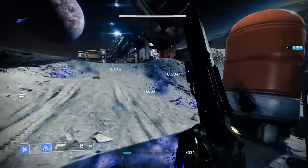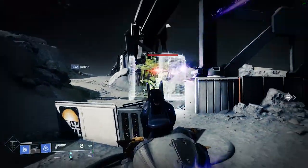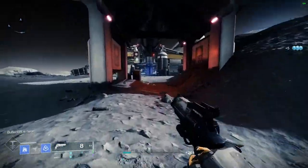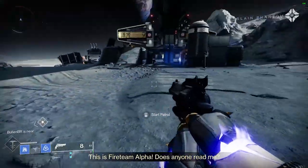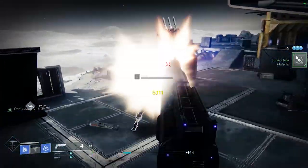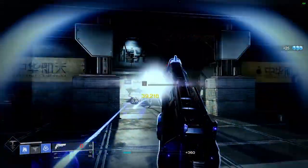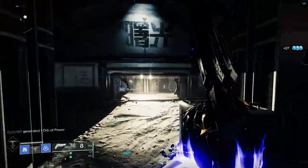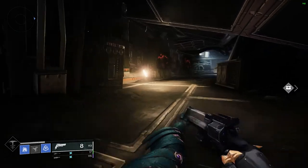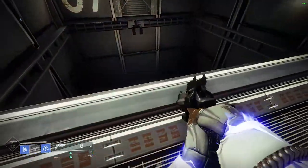Just before we begin, when I talked about the House of Devils, I covered a lot of general information about the Fallen that can be applied to a lot of the other houses, and a lot of these traits apply to the House of Exile as well. For example, the distribution of Aether, how that was done to create the class system, the Whirlwind, where the Fallen came from, and just in general the equipment and the different classes used for weapons and gear. All of that applies to the House of Exile. I will have a link to that video in the description below, so go check that out if you're interested.